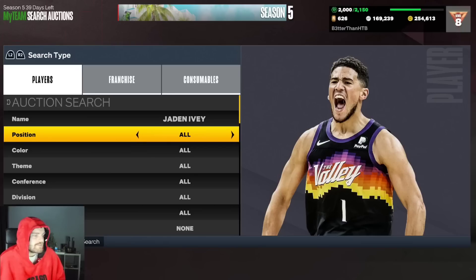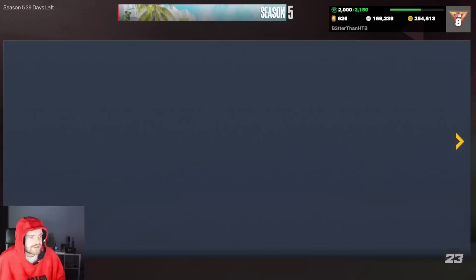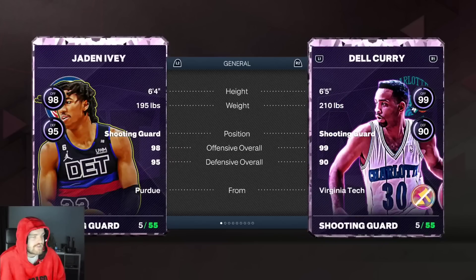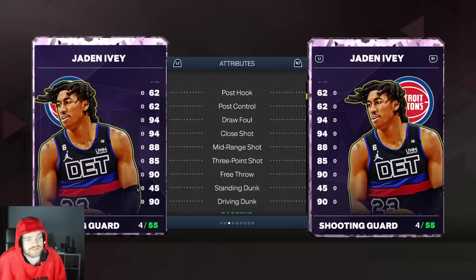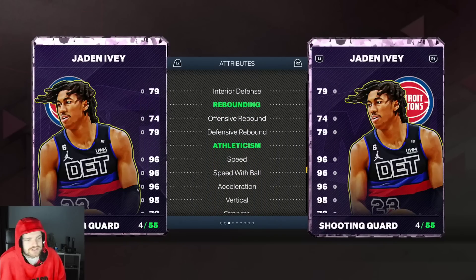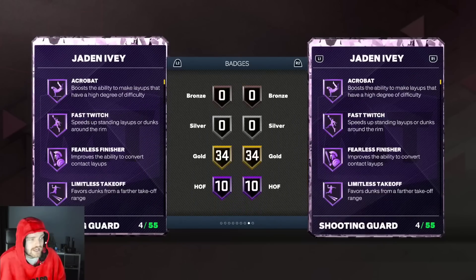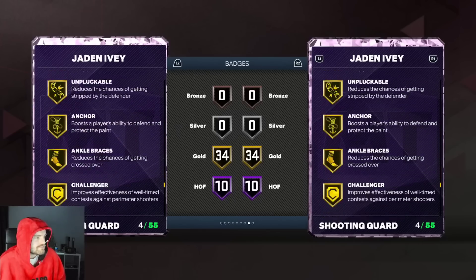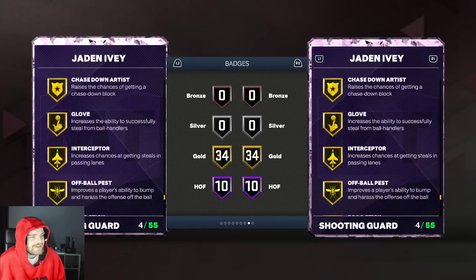The second point guard is Jaylen Ivy, also around seven and a half k. I would put Penny Hardaway's amethyst above arguably both of these guys, but Jaylen Ivy is a great pickup. He's got an 85 three-ball, great driving dunk, good dribble style — his jumper is a little bit to be desired but solid defense, unbelievable speed, unbelievable lateral.